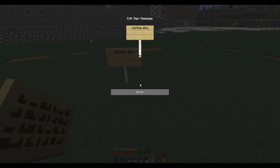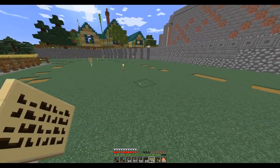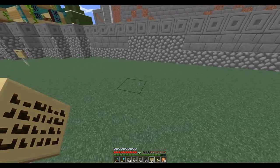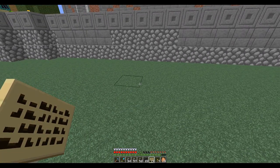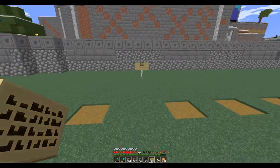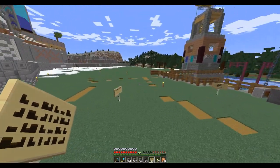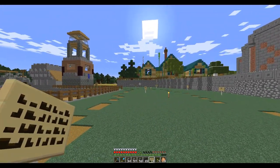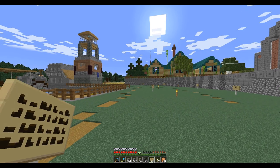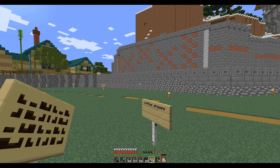Coffee shop. Fish market, coffee shop. What else could I put in here? Maybe a boat shop, because some people are going to want boats near the river. So that's kind of how that's going to lay out. I don't think we'll do little buildings — I'm thinking more stalls with roofs and stuff on them.